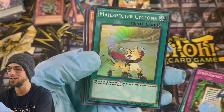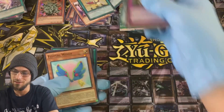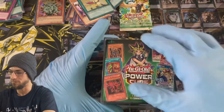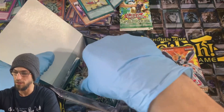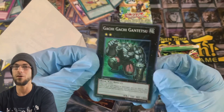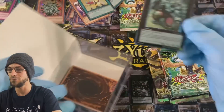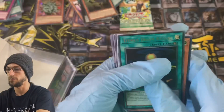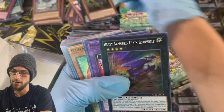Beautiful art — check out this little kitty cat there, very nice. Some good looking arts overall. Now let's move on into the power cube and see what we can find. For the giveaway, let me know in the comments what is your favorite pull in the video — any of these artworks or pulls that you're a big fan of. We got Gachi Gachi Gantetsu, Iron Hans, Litmus Doom Ritual, Fairy Tail — Rella, that's very nice — a tournament pack super, very nice. Also Heavy Armored Train Iron Wolf and looks like we've got some Rise of the Duelist commons.